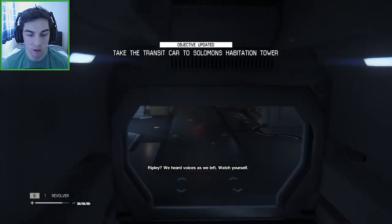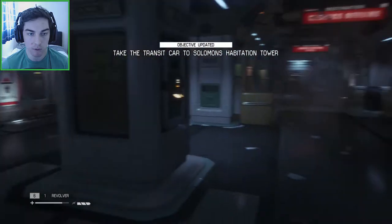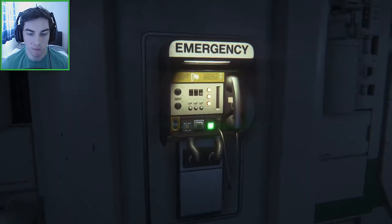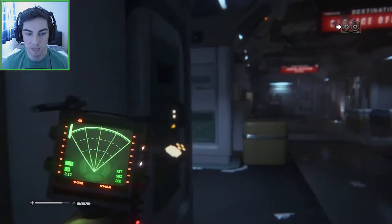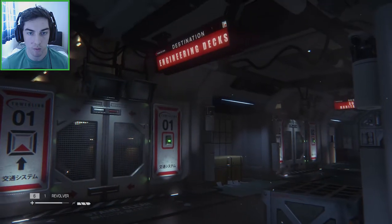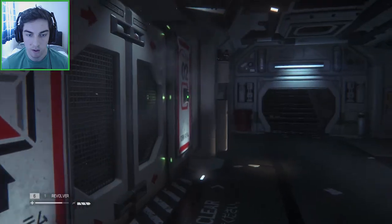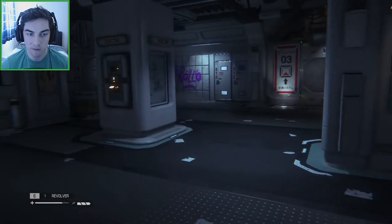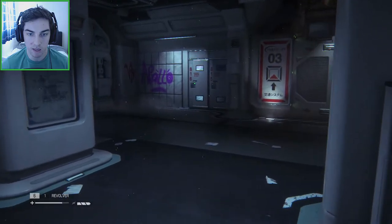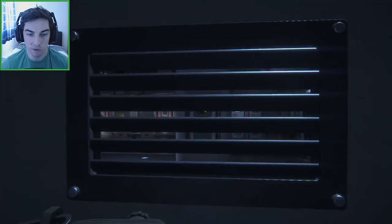Ripley — we heard voices as we left. Watch yourself. So there's going to be people. Take the transit car to Solomon's Habitation Tower. There's a save point right here — use it. So we're heading to Solomon's Habitation Tower. Got to find the right one — there we go, that one there. You see the sign on the ceiling, the left-hand side. Now we have to call it and obviously hide. There's a locker over here, so we're going to get inside this and watch from across, because you never know what might come before it arrives.